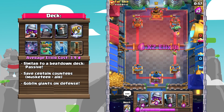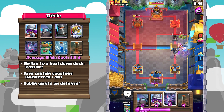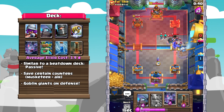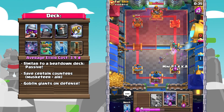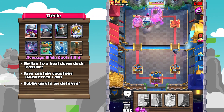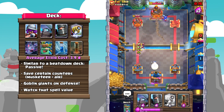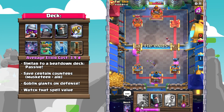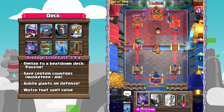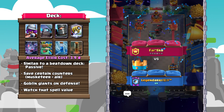You have a lot of ways to do that from the Musketeer, the Mini P.E.K.K.A., Dark Prince, and so on. Goblin Giant is also, surprisingly, an underrated counterpushing card. It provides both tankage and some DPS on defense, which can then be very seamlessly transformed into an effective offense. One more thing to note in this deck is to watch out for spell value — a lot of units in this deck are quite vulnerable to spells, so try your best to either bait them out or space out your units so that your opponents will not be able to get that spell value.